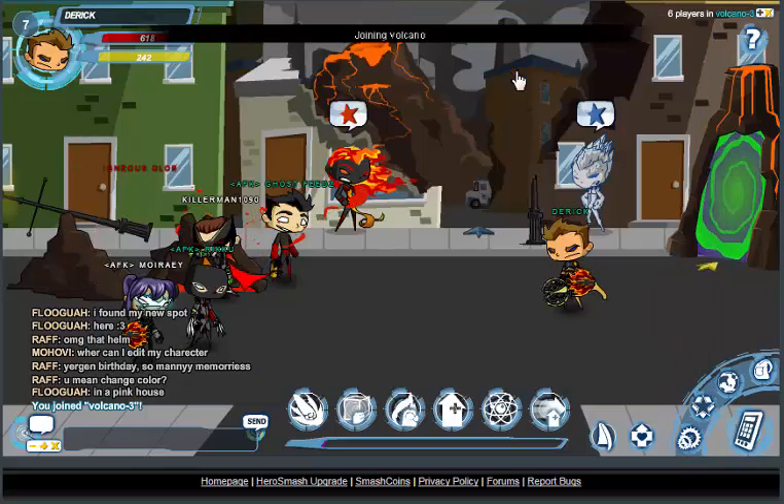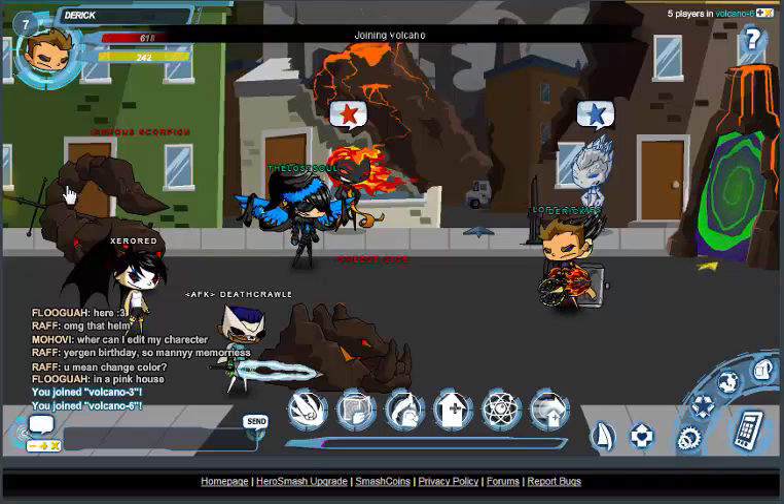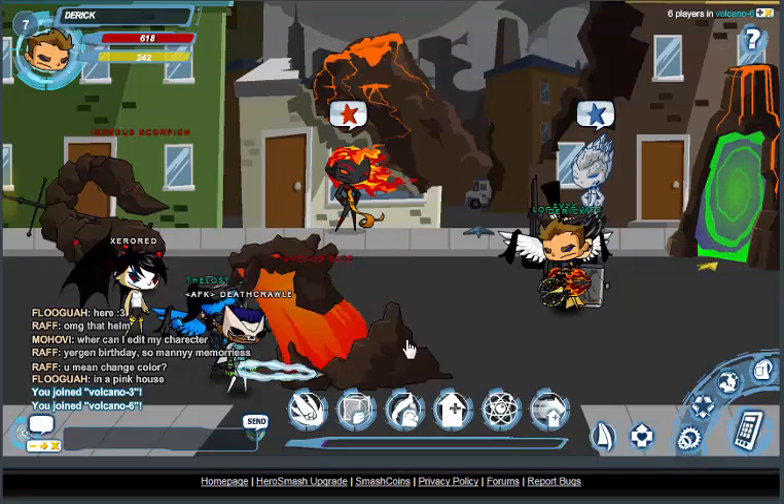You go to Volcano and you just join this room, and you kill the Ignatius Scorpions and Glob. Just keep killing them over and over and over until it drops.